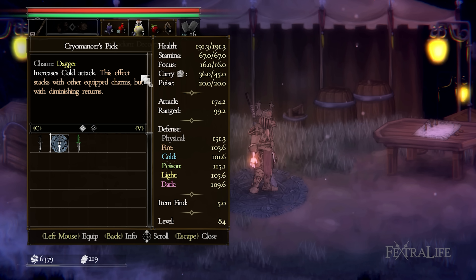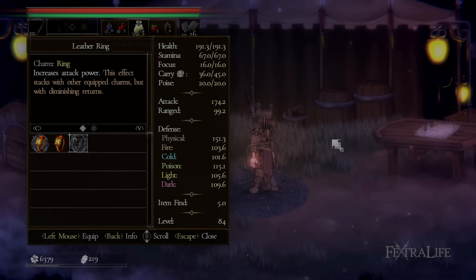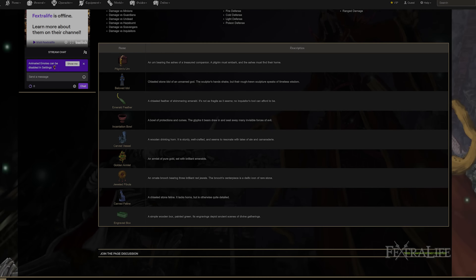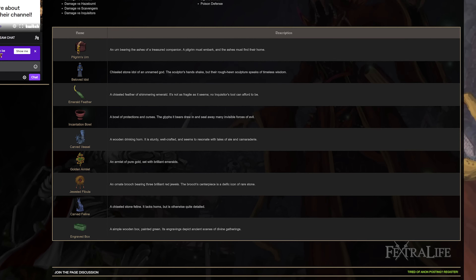When it comes to your dagger, you can enhance your weapon's frost damage by equipping the Cryomancer's Pick. For rings, the first you'll want is the Molten Ring, which gives you a significant boost to your health. The second ring should be the Leather Ring, which boosts your melee and ranged attack power. When it comes to artifacts, all artifacts work with this build, but focus on ones that have raw health and damage.